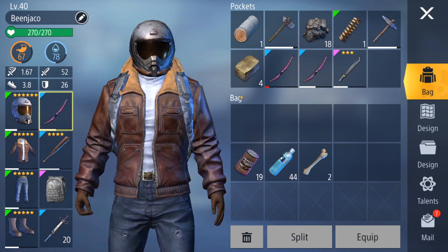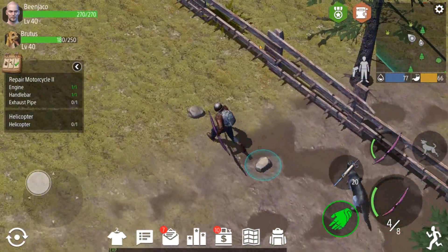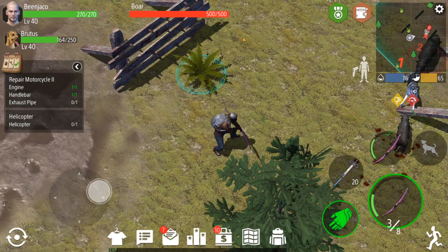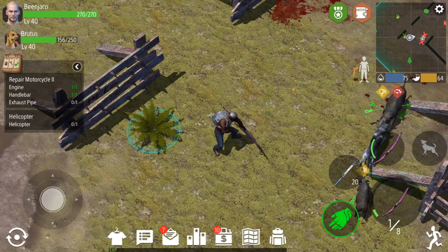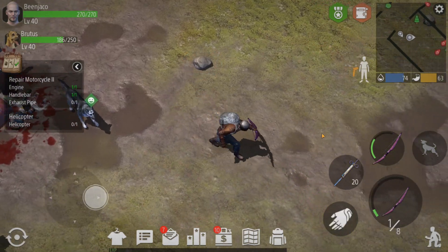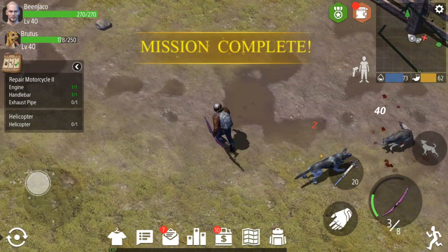I need to actually put the tranq bows on. Now I need to find where these wolves are going to be. Is that a wolf? Nope. Oh, we got the boar coming for us though. We got this guy — Brutus needs to have a couple more of his bones there, but we still need to get a wolf. The wolf is gonna be right over here — one of these two guys. Wolf and tranq bow... there we go. Mission complete.